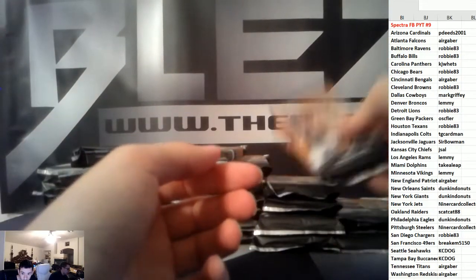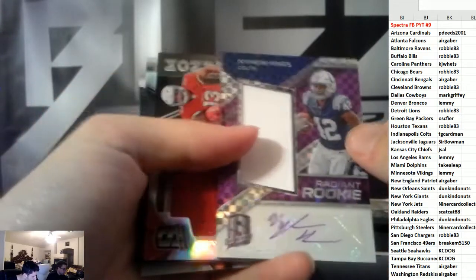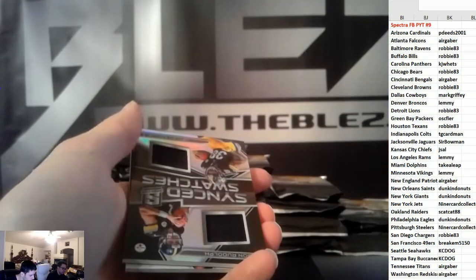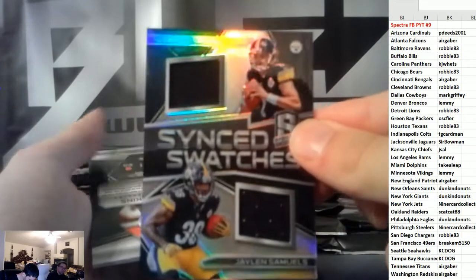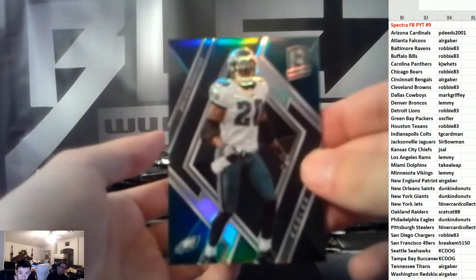It's McCaffrey. Nyheim Hines for the Colts RPA to 35. Christian Kirk to 199. The Steelers get Samuels, Rudolph. Dawkins to 99.